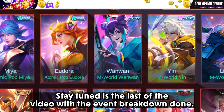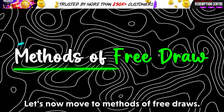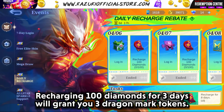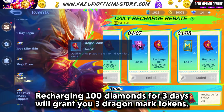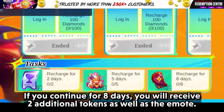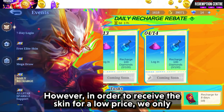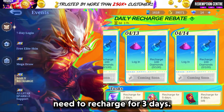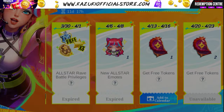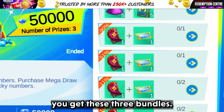For the prize pool, stay tuned till the end of the video. With the event breakdown done, let's now move to methods of free draws. The first will be via daily recharge rebate. Recharging 100 diamonds for 3 days will grant you 3 dragon mark tokens. If you continue for 8 days, you will receive 2 additional tokens as well as an emote. However, to receive the skin at a low price, we only need to recharge for 3 days. Secondly, you can get 3 tokens by logging in on specific dates. Following that, we have a mega draw event — I recommend you get these 3 bundles. Spending 237 diamonds will allow you to draw 4 times.